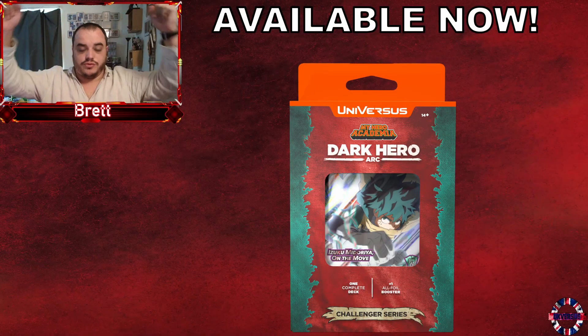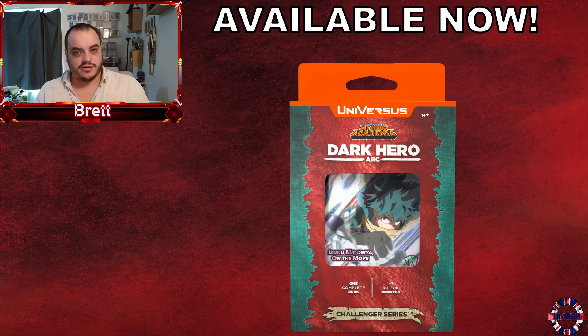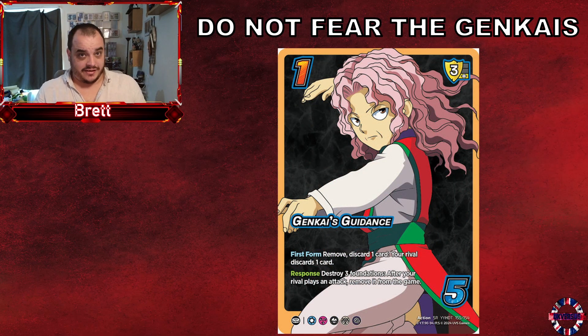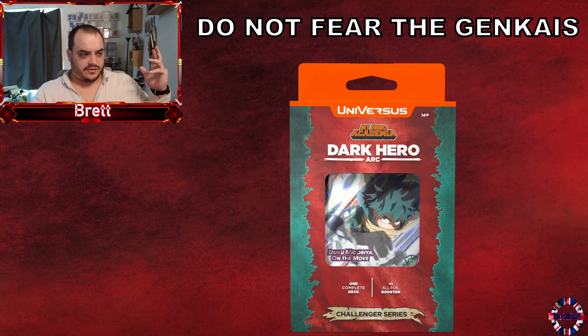Hello and welcome to UK Versus. Today we're going to be talking about a little combo for anyone who has ever been scared of Genkai's Guidance. That's right — the boogeyman of actions. Everyone is fearing it when playing their kill attack. You sit there and go, 'I can kill them as long as they don't have a Genkai's Guidance.' It is an absolute monstrous action to have to play around.